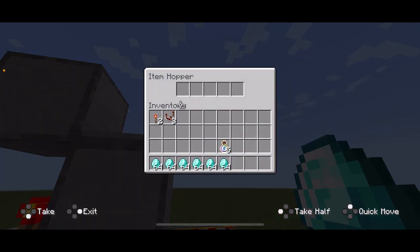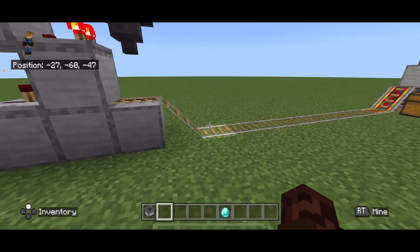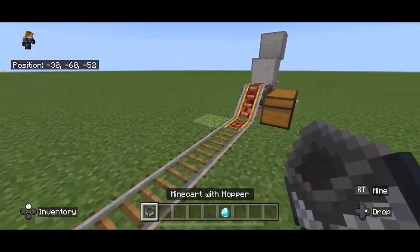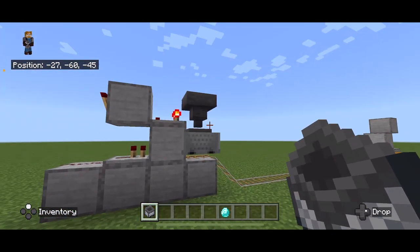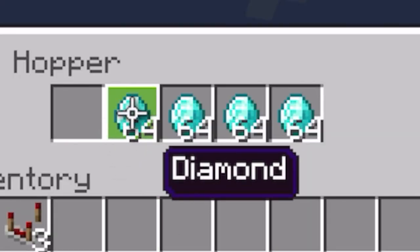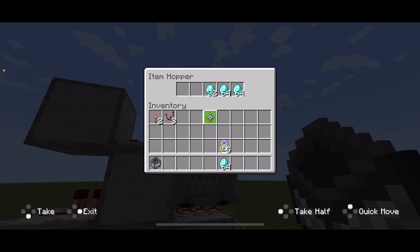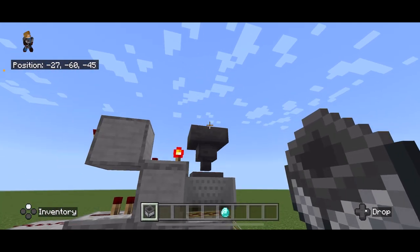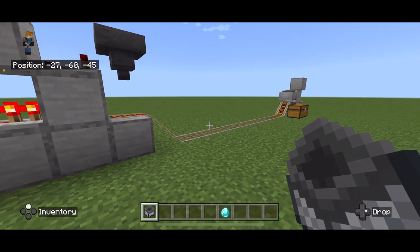Let's fill this up with diamonds — the most obvious thing we're going to have a surplus of — and let's get our minecart with a hopper and place it here to test this out. The minecart goes, stops. You can see how fast this is going — this is live. The minecart with a hopper quickly sucks everything out of this hopper, and as soon as everything is out it will continue on its journey. And off it goes.